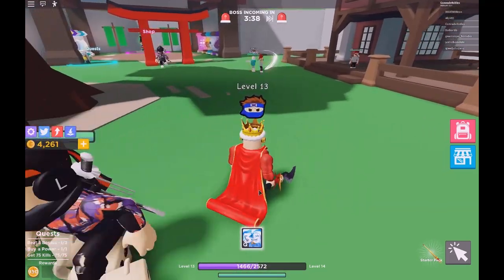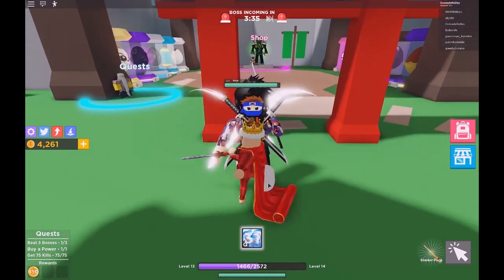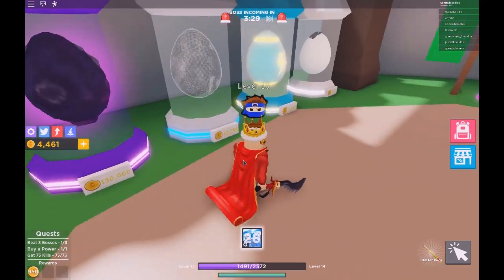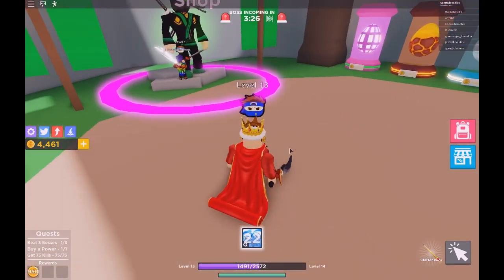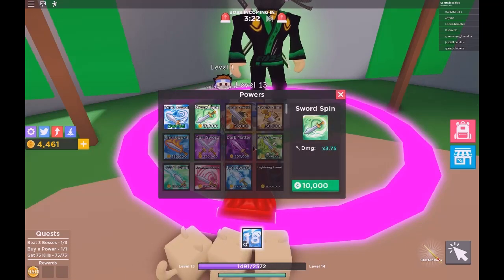I think this power throws your enemy but I haven't read it correctly. I'm just gonna go over here and show you the shop. These are all the eggs where you can buy your pets. I have three kitties which are really cute and they help me get more money and more damage.